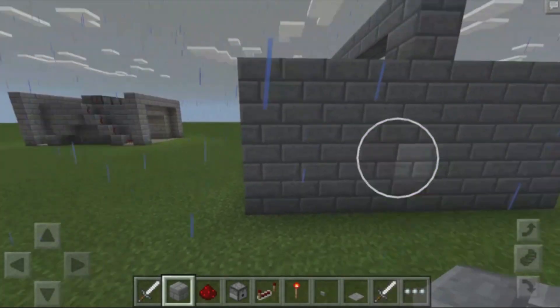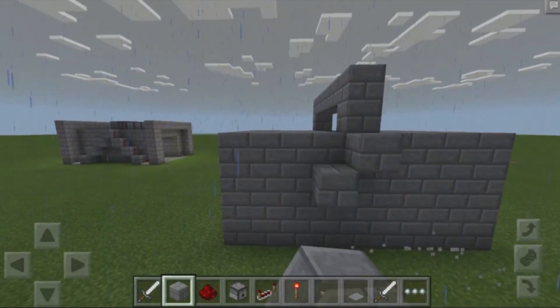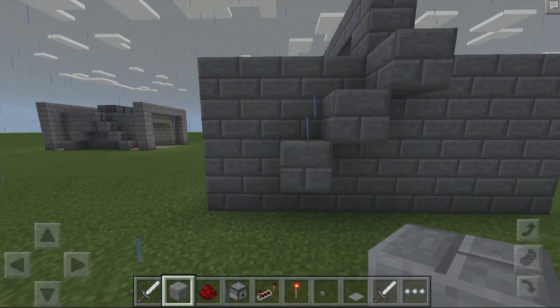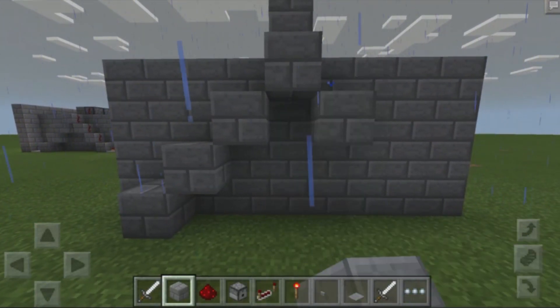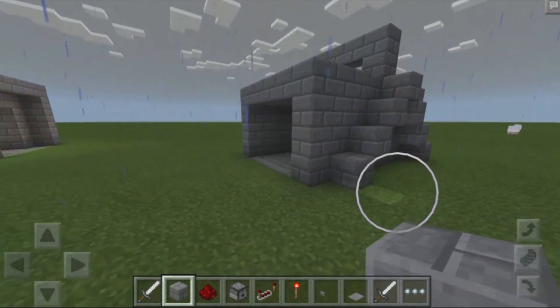Once you have that, place down a block right over here and staircase it down on either end. If you build it nine blocks in length it should line up just perfectly. There we go — we have our two surfaces that are going to contain our redstone.